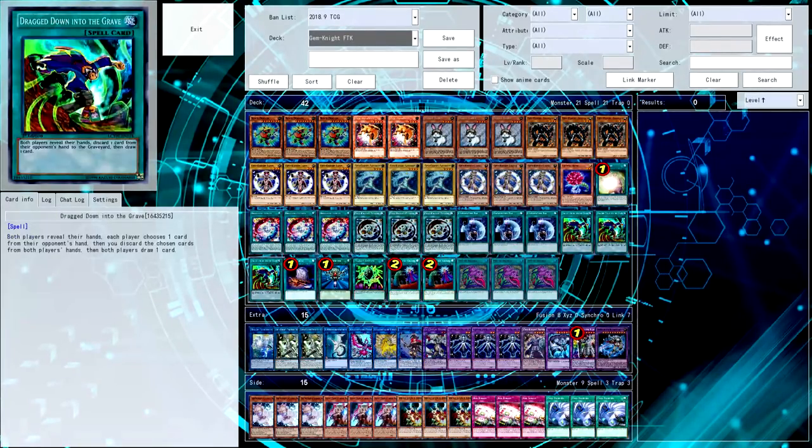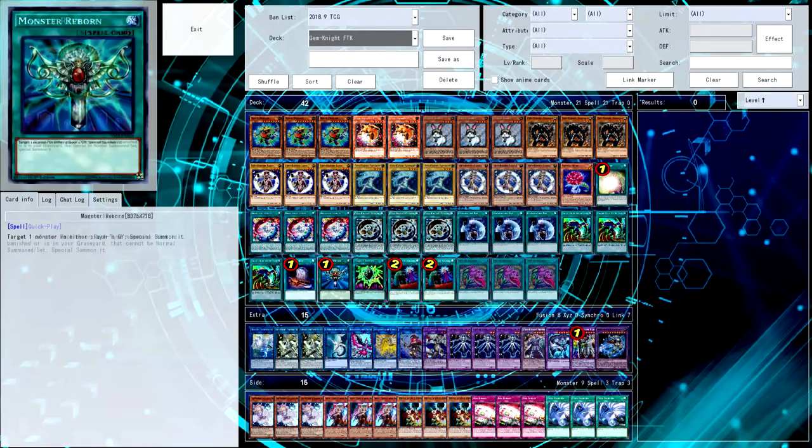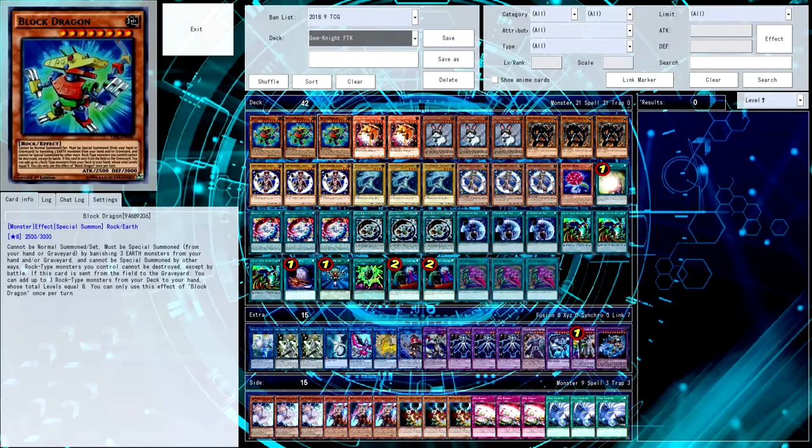There's definitely some things on deck building that could change. Drag Down is good for dodging hand traps, same with Call of the Grave. You could easily probably incorporate Magical Midbreaker Field into the list. There's a bunch of things that could change - this deck has a lot of room for improvement.